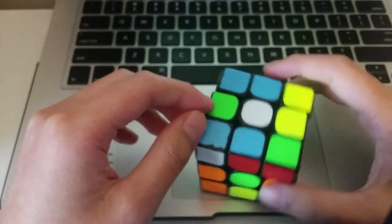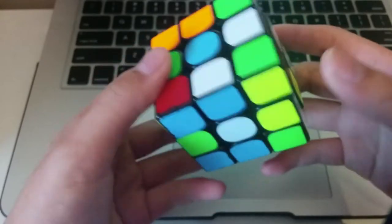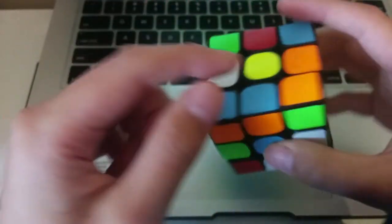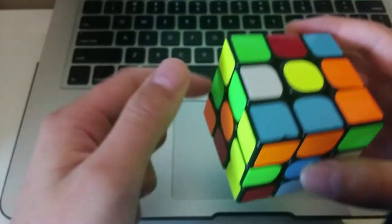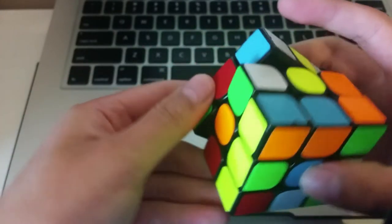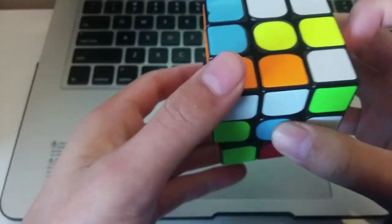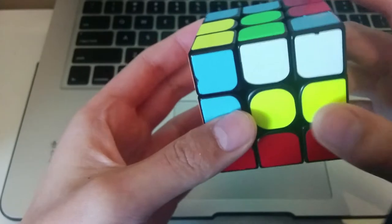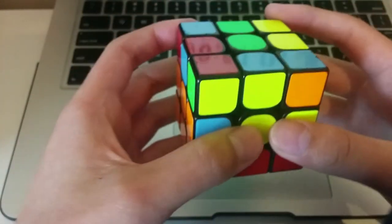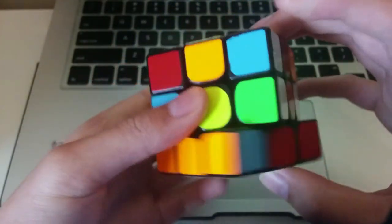And so for the final scramble, the first thing I notice is these two pairs — let's see how useful they are. I'll be using this pair. So first of all, I'll be placing this edge in place like this — B and then D — so that places it in place, and then I insert this. And now this edge is already inserted, so I just need to do this corner. This isn't very good, but I'm just going to do some keyhole sort of thing.